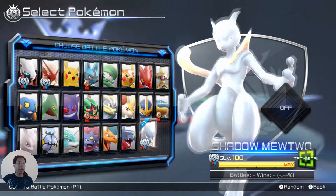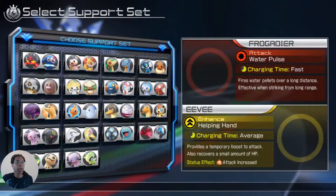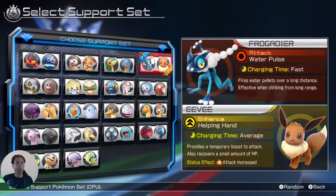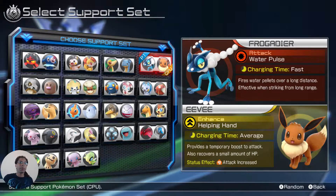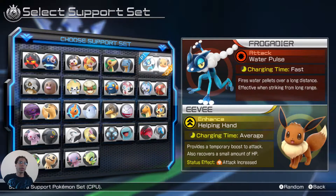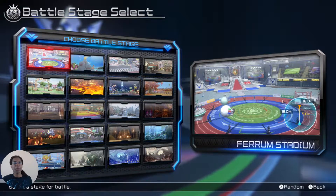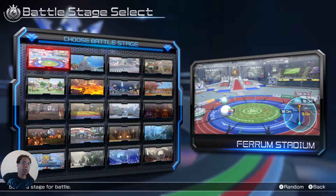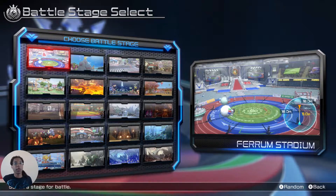Aegislash is one of my least familiar matchups, but let's talk about it anyway. I'll go over what I do know. I'm still at a crossroads of what support to pick. I've been told that Moga is pretty good for getting Aegislash out of shield form, but I'm not too experienced with that, so I just stick with Eevee because since Aegislash only has 510 HP, you can kill it pretty quickly.